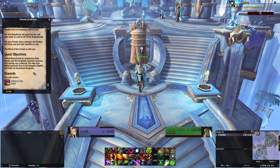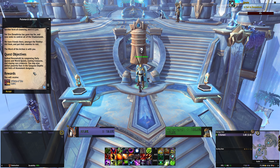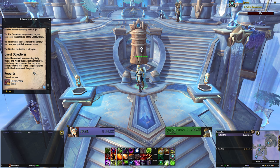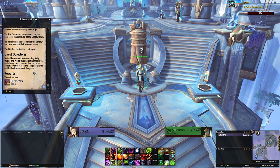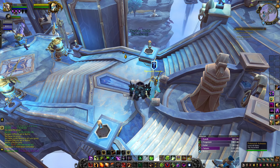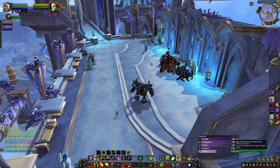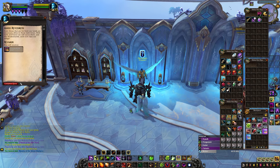Callings will ask you to do a variety of content: complete world quests, assist various Shadowlands zones and covenants, or kill powerful creatures. It's basically the same thing as Emissaries from BFA, except way more flexible. You can run dungeons to assist zones, and a single dungeon is always enough to knock out that calling in one fell swoop. World quest callings are easy enough, and no matter what your calling for the day asks you to do, it should be relatively quick and easy. When you hand in your calling, you'll get 1500 reputation with the zone the calling was for, so that's a massive chunk towards your next reputation goal.